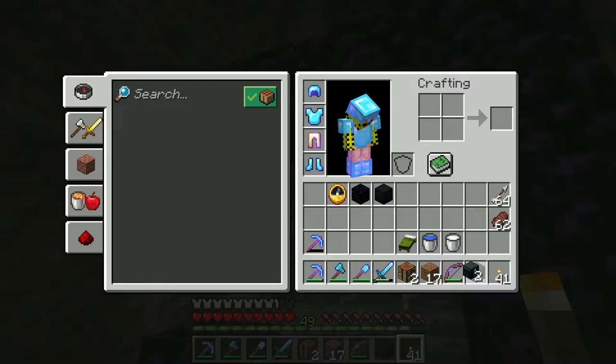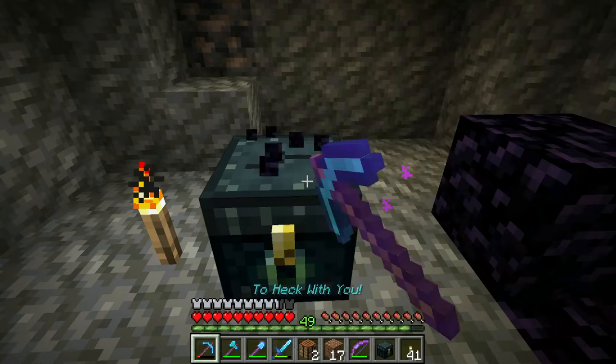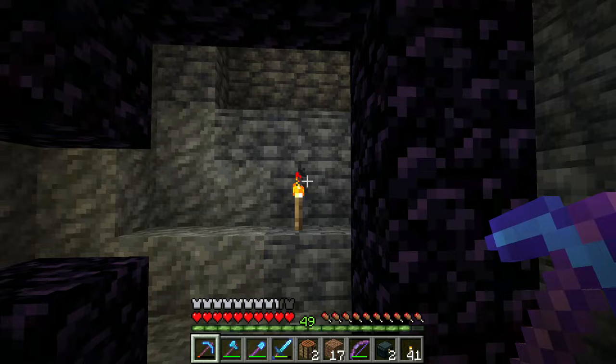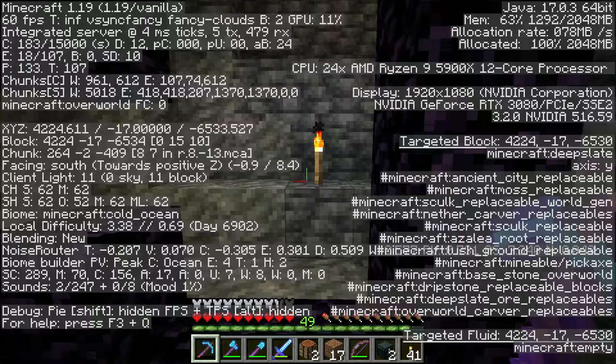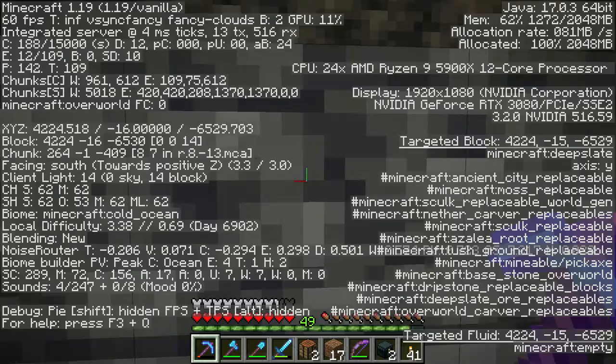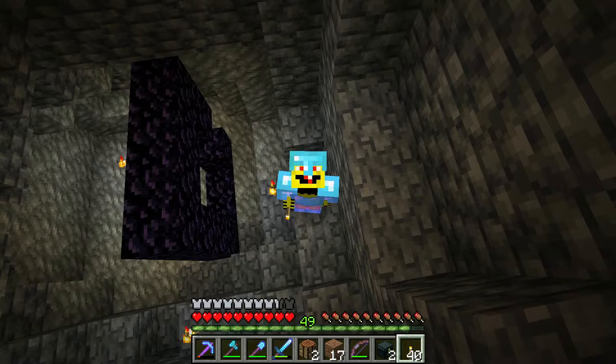I'm going to put some of my stuff into my ender chest. And you can go just right there, and then I'll pick you up. Now, I need to find the coordinates I'm looking for. I need to be at Y217, but I also need to find X4,224 and negative 6,528. I pull up my F3. I'm pretty dang close. 424. This is 424 right here. And negative 6,528 is going to be right here. This is it. This is where we go up.